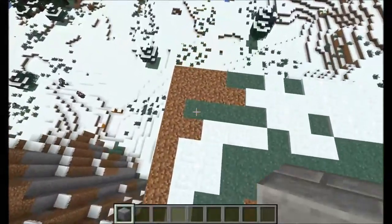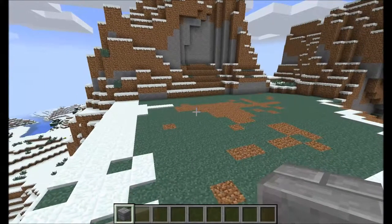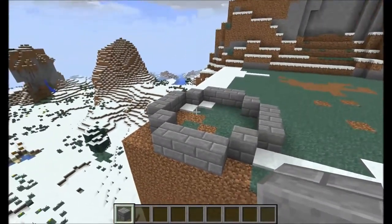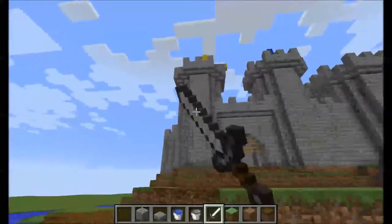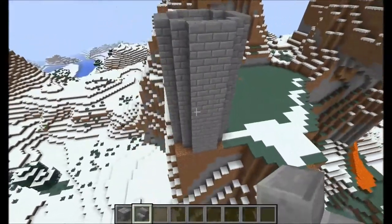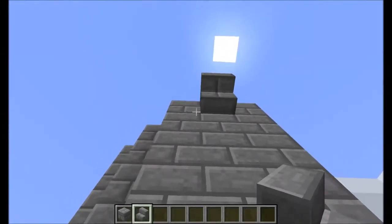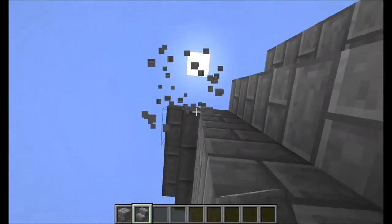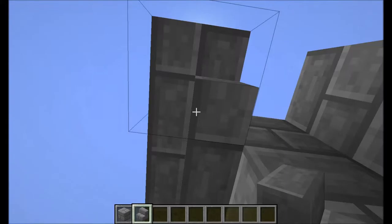I always start with making the towers. There are several methods of doing this. A tower can have a base structure like this, like this, or like this. This one is personally my favorite because the end result looks like this. So we have our tower set up here, and now it's time to begin the crenelations. I find the easiest way to do this is to put down stairs like this, upside down, to mount the crenelations on. Put a nice, even ring around the tower like so.